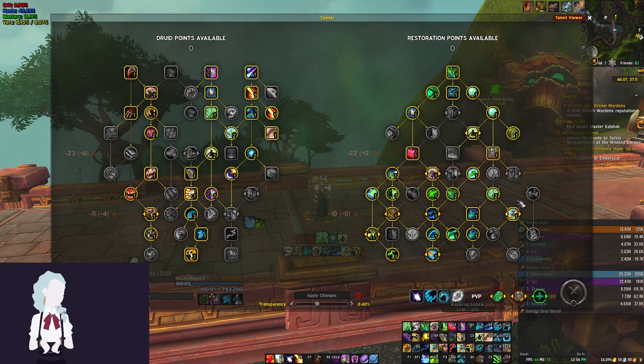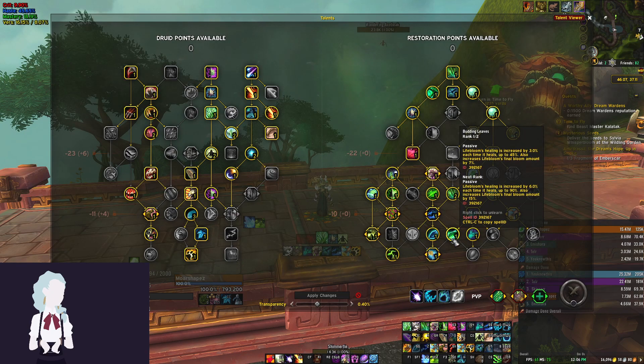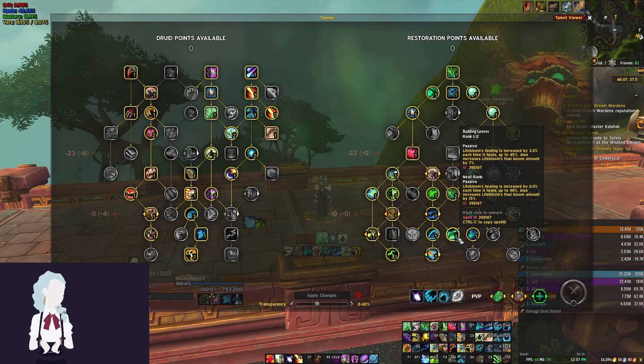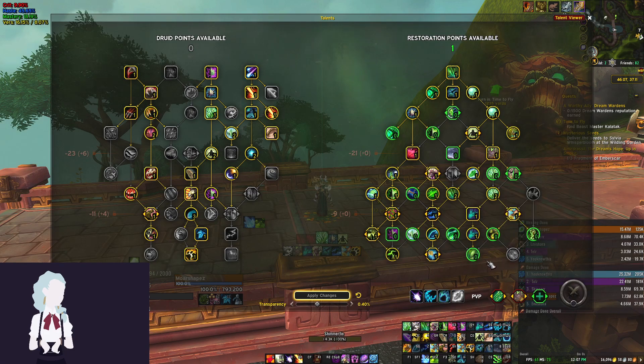The first flexible talent in the Resto tree is Budding Leaves, which increases Lifebloom's healing quite a bit. If you find yourself lacking on Lifebloom uptime or want some extra burst healing, you can take that point out and put it into Reforestation, which makes every three casts of Swiftmend give you Tree of Life — a huge cooldown where you spam Regrowths, gain armor, and increase all healing done by 15% for the duration. If you're struggling on Tyrannical or Fortified with Bursting, Reforestation can be a really nice talent.